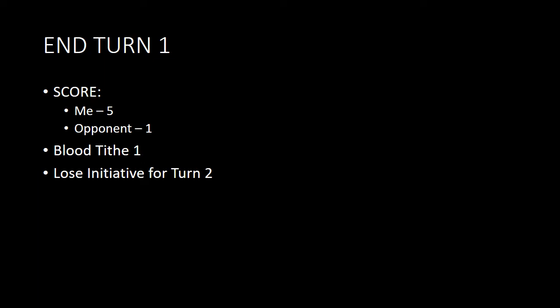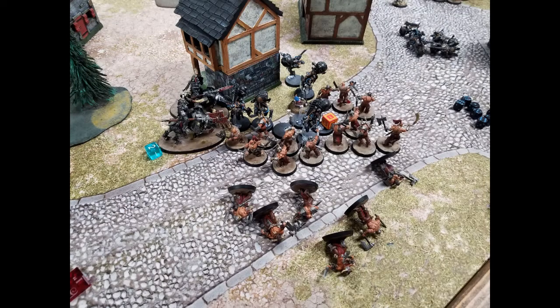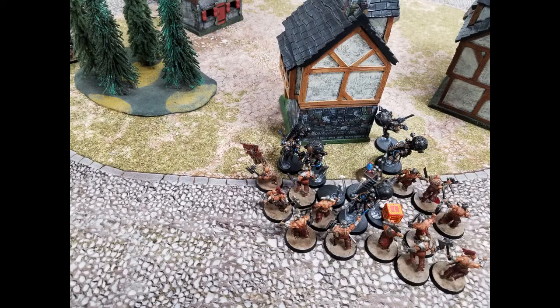This is where the game goes from 'hey, maybe this is not going to be so bad after all' to 'holy crap, I'm going to lose.' My opponent uses his once-per-game ability to have a unit pile in and attack, kills a bunch of my Bloodreavers and my Slaughterpriests — that gave me enough Blood Tithe points to activate Murder Lust and charge that unit of Skullcrushers into the Endrinriggers. Unfortunately the shooting phase had not yet happened, and I failed my roll to do Mortal Wounds on the charge, so nothing happened there. Shooting phase — those guys get shot off the board and end up doing absolutely nothing of value.